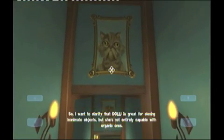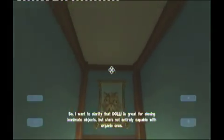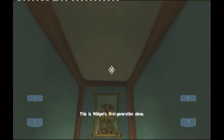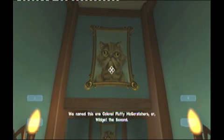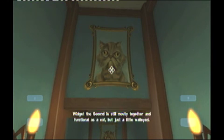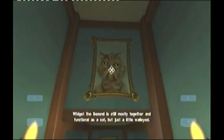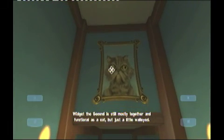Dolly is great for cloning inanimate objects but she's not entirely capable with organic ones. This is Widget's first-generation clone — we named this one Colonel Fluffy McScratchers, or Widget the Second. Widget the Second is still mostly together and functional as a cat, but just a little wall-eyed.